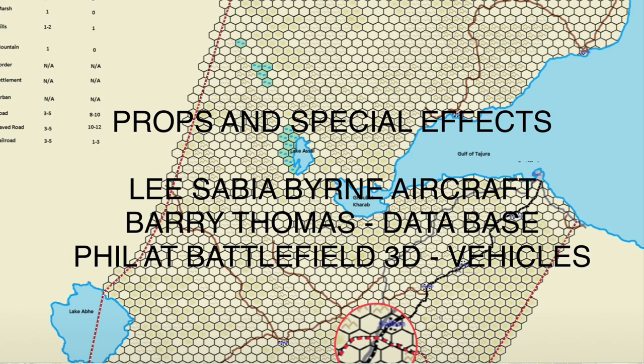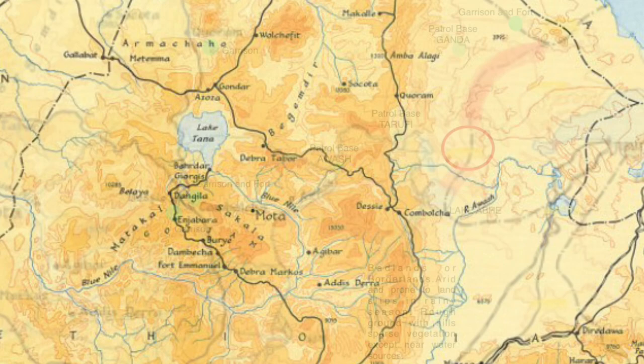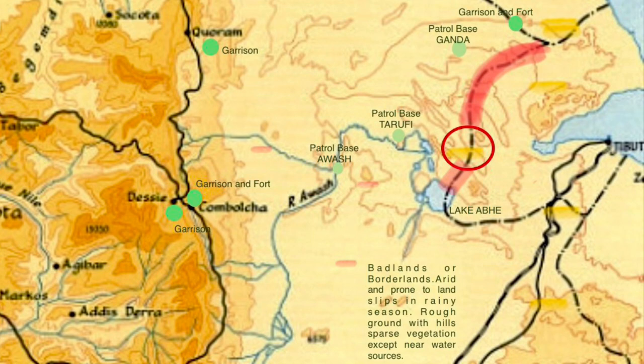First, the Badlands — we're going to have a quick look there. Here it is in context: it's on the border of Eritrea and Ethiopia, and it is a hostile, rough, and very dangerous place. It's a playpen for us to explore asymmetric warfare, long-range reconnaissance, and all other aspects we want to achieve off the main theatre.